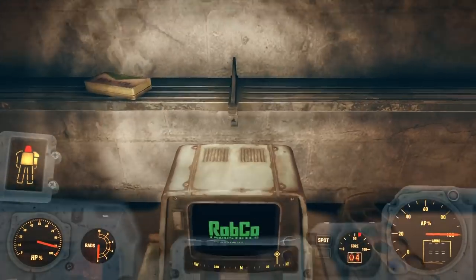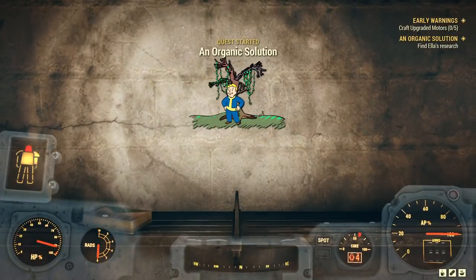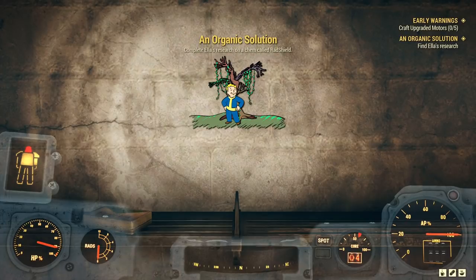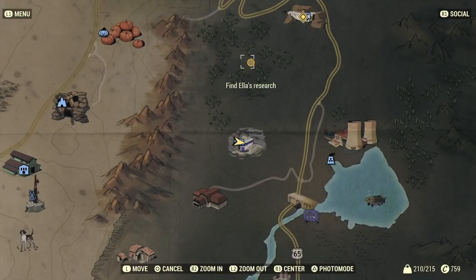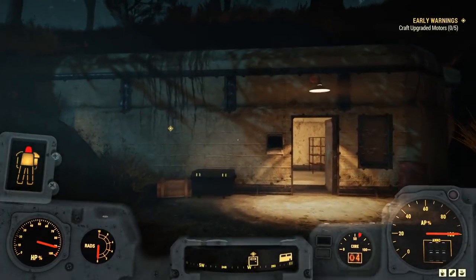I'm going to take on that quest soon enough, and when I do I'll pop it up in the top right-hand corner if you want to check out what's involved. In the meantime, dismissing that and going back to Early Warnings — we're heading back up to Abby's bunker and we need to go to the workbench indicated.